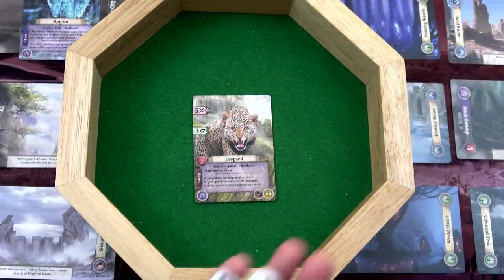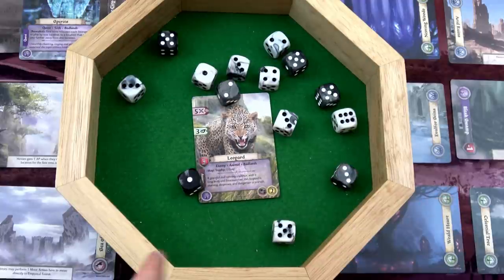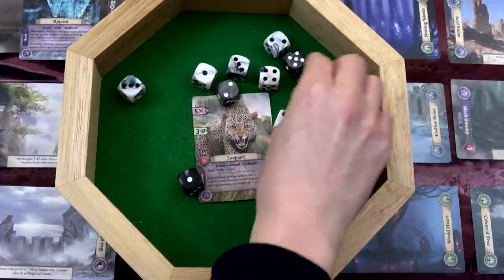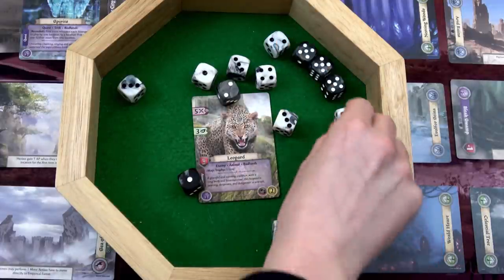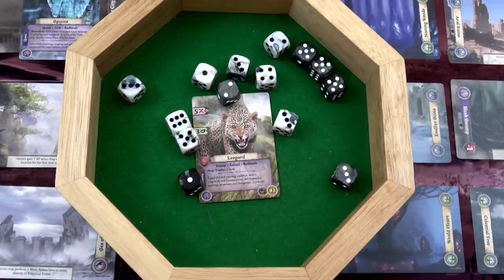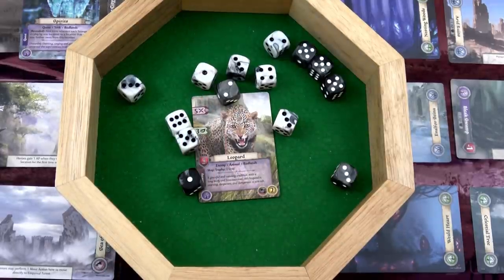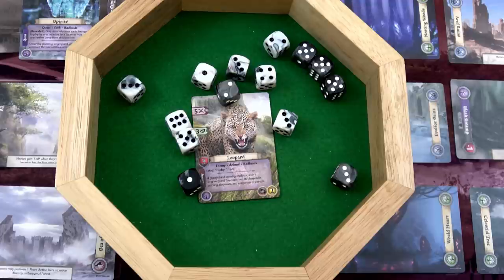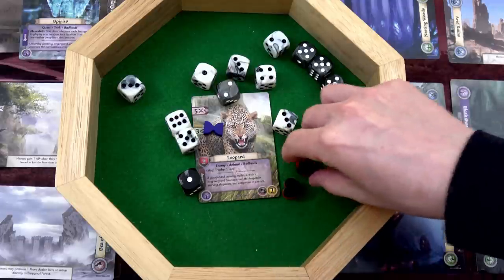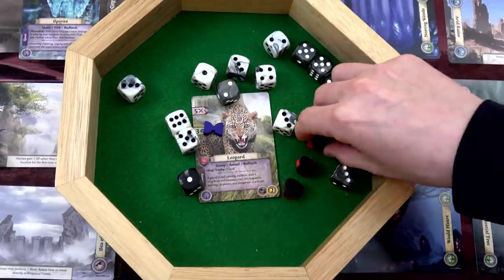We grab a card from the Badlands and get a Leopard - an enemy. It'll be rolling five plus one for surprise, six dice. At least it only has three health. I could try and sneak away, but I definitely want this because it has the Badlands keyword. If I defeat this and put it into my hand instead of getting loot, I could exchange the phoenix for the Leopard. But I want to be able to get items. We have to do combat here - we can't sneak because we're not hidden. He'll roll six dice, we roll our four base stat plus the phoenix - eight total.